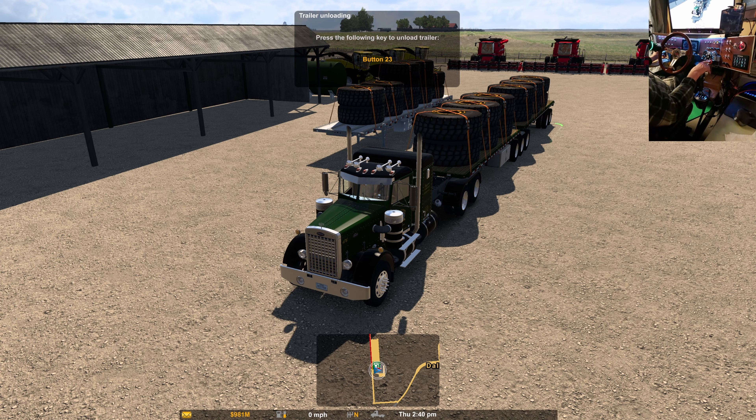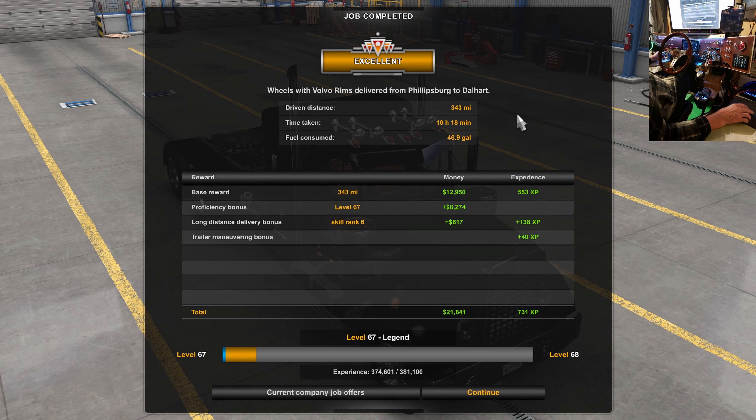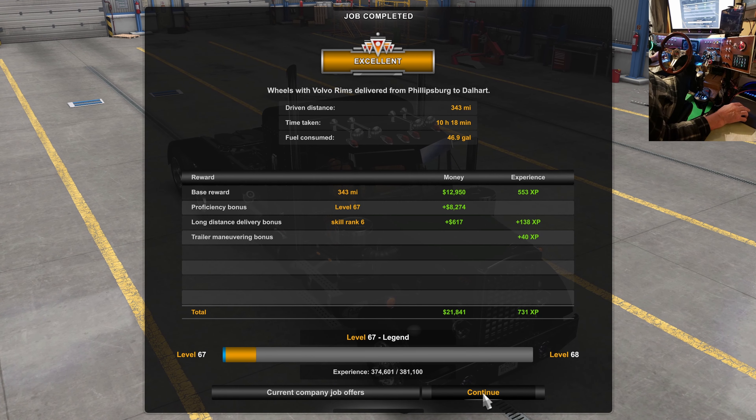343 miles. Wheels with Volvo rims — I get a kick out of that. I mean tires with Volvo rims, or wheels with Volvo tires. You know — you don't mean wheels and rims, but hey, it's all semantics, right?